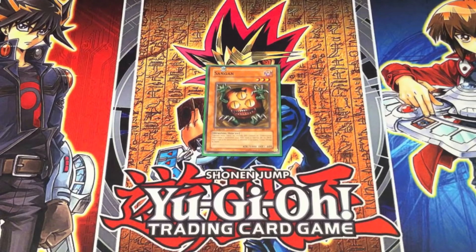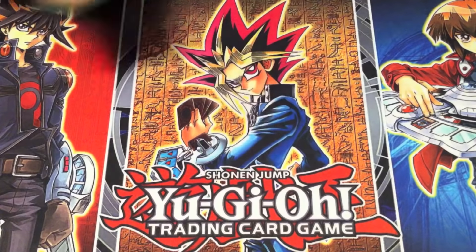Sangan — I don't think Yugi had used it up until this point in the anime, but it's bounced around between a few people. Apparently it was set in the first episode against Kaiba, but I'm not 100% sure. Regardless, it's actually pretty good — being able to search out whatever you need. I forget when he played it in Awakening the Dragons, but it's a solid card.